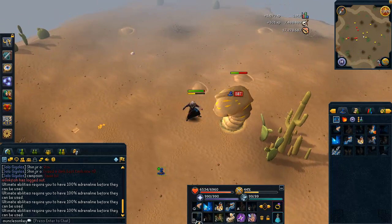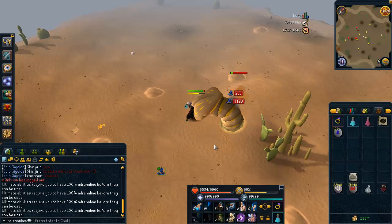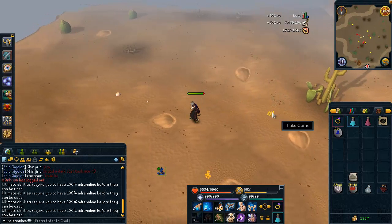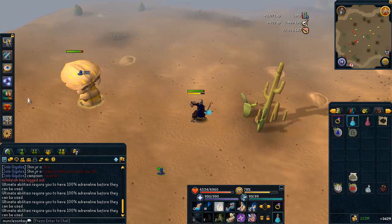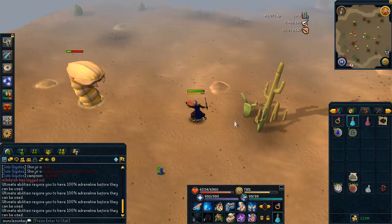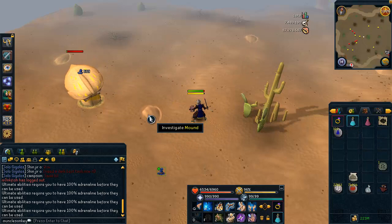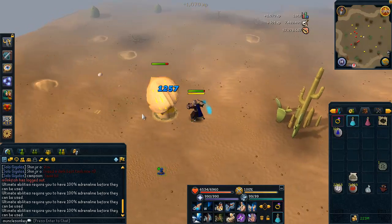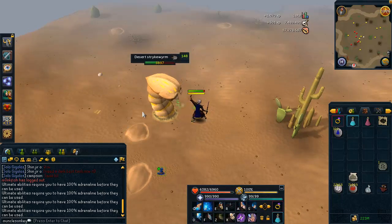Oftentimes, at least for Slayer tasks, by the time you have a full Adrenaline bar again, Sunshine has already recharged. I'm kind of happy that they buffed that, because before today that ability was just kind of useless — as with pretty much all of the World Wakes abilities. Also the Range one, I believe it's called Death Swiftness — it does the exact same thing as Sunshine now, so it also boosts your damage by 50% for 30 seconds and does extra damage to any creature standing within the darkness area. So those two abilities are now very, very useful. They're the best abilities for range and mage ultimates at least.